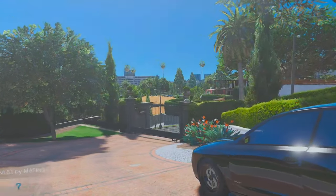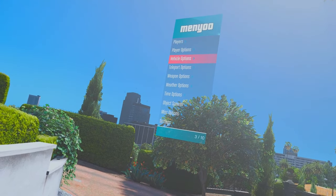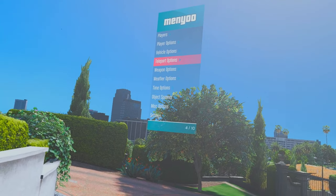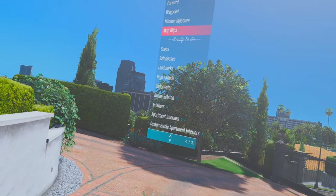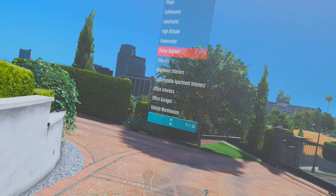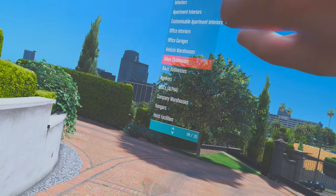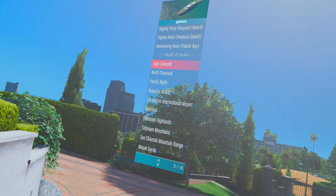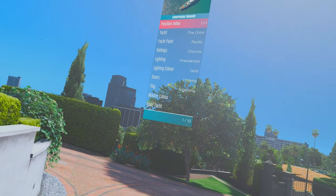I'll show you what you can build. Teleport options — all these apartments you can go to. Yachts — I'm going to build myself a yacht. I'm going to go there.